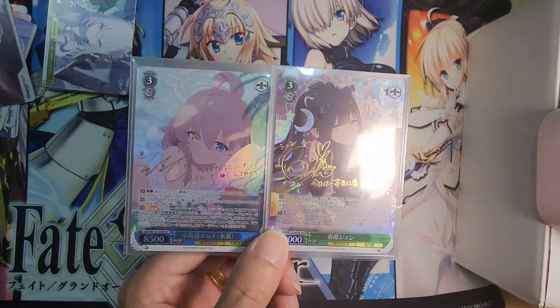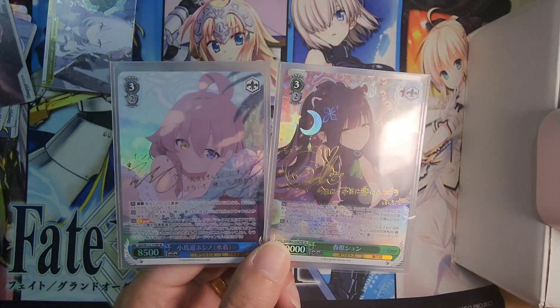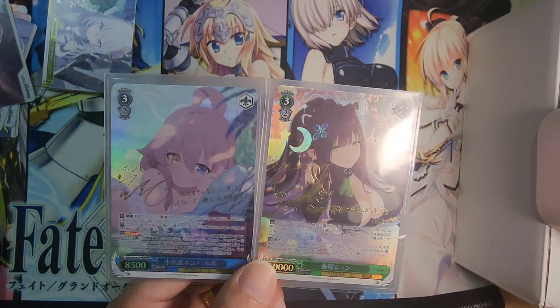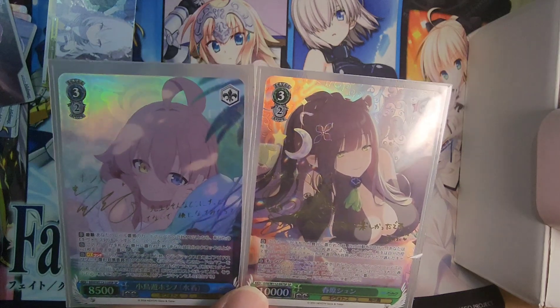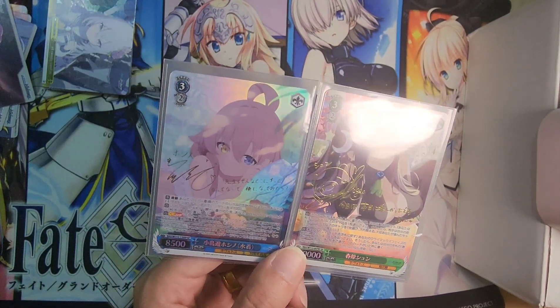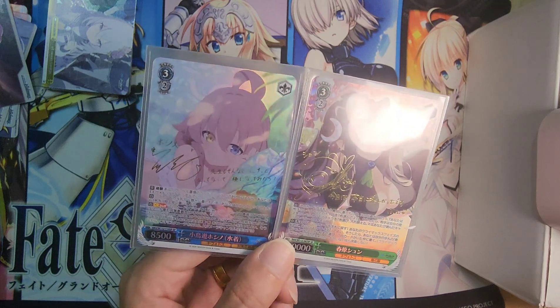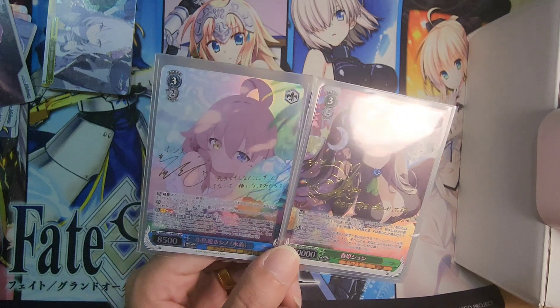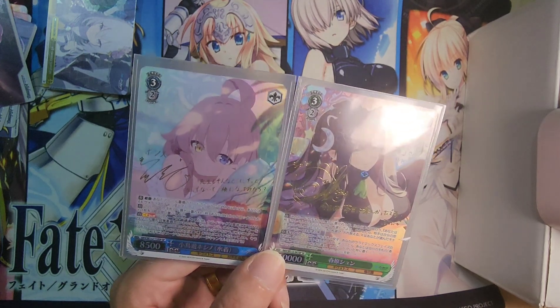This is swimsuit Hoshino — also a meta character in the game. I do like her signature a lot. We somehow managed to pull two SPs — very lucky for our opening today. For those of you who have pre-ordered and are still waiting on your case or boxes, I wish you all the best. Hopefully you can get some luck as well. I personally really enjoyed opening this Blue Archive a lot.